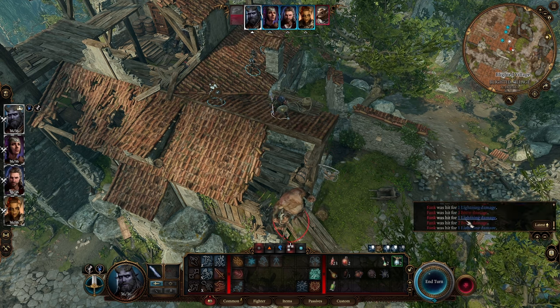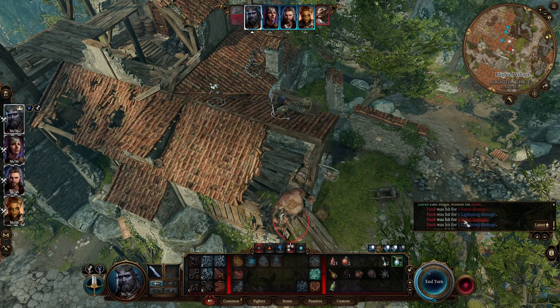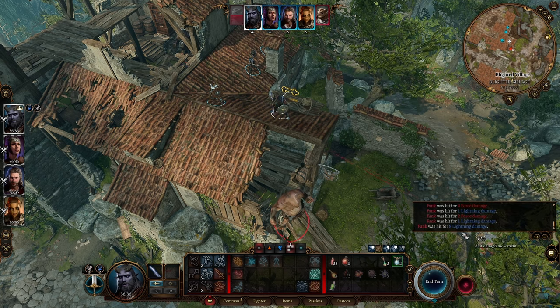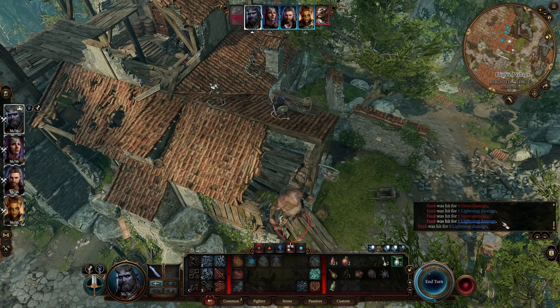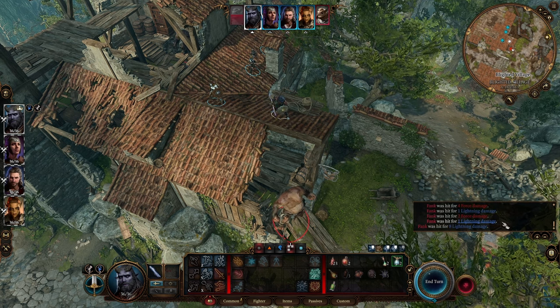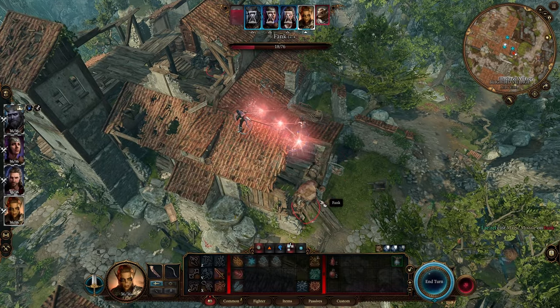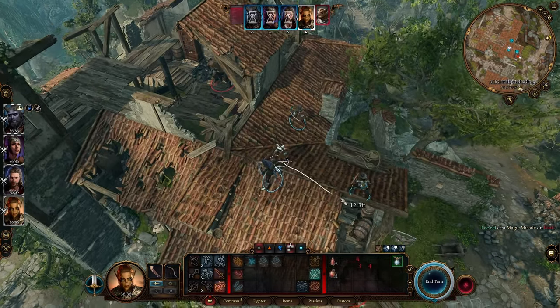Let's look at the numbers here: three, four, eight, nine, eleven, twelve — twenty total damage. Nice. So that's about five more than you can expect from a level one. Oh, so close — seven more points.